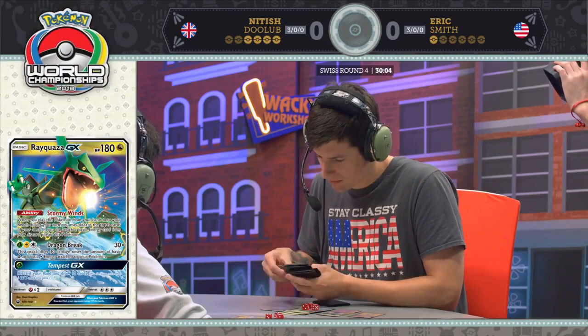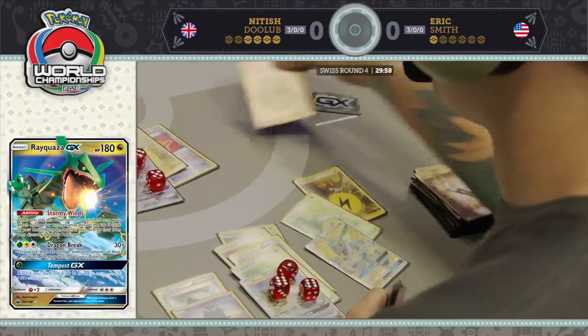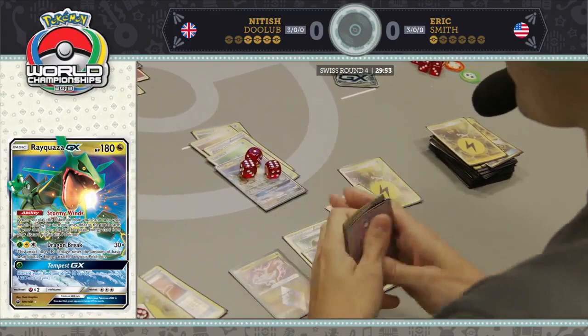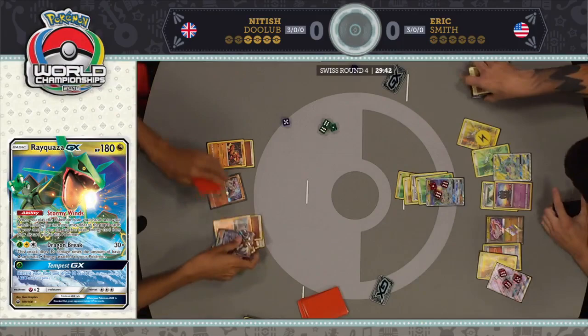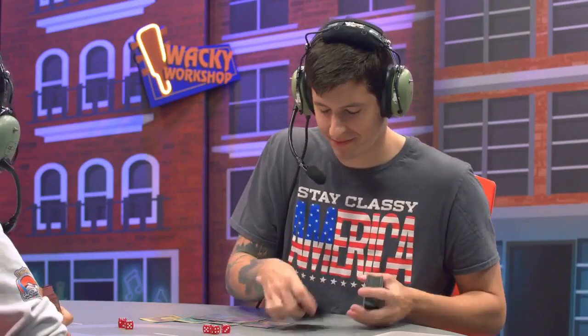Nittish put up a fight — he found every available option to him and did what he could to not lose this game. But at the end of the day, Rayquaza, Dragon Break, a whole lot of damage. That was a very interesting first game. Eric will take it as he continues his nice streak here with this Rayquaza GX deck, but you can see it could go either way.